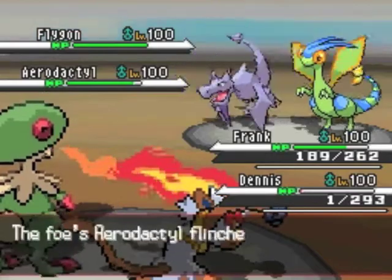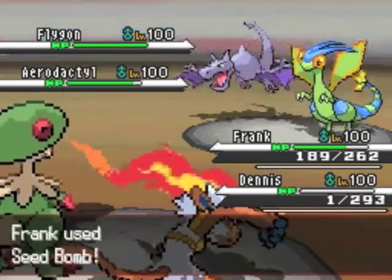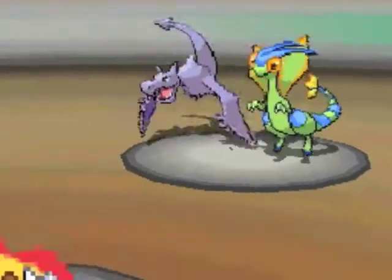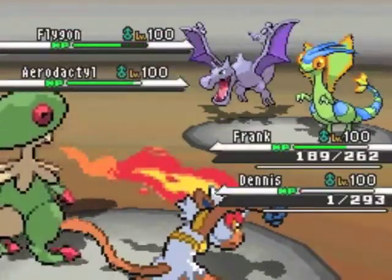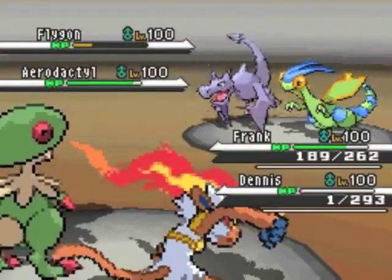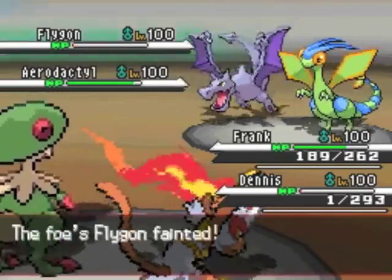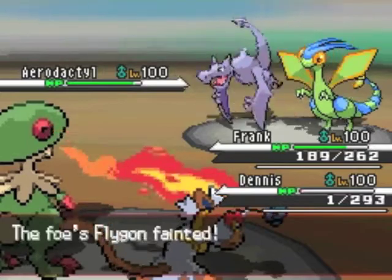I find out that his Flygon is faster than Aerodactyl, so that probably means he has a Choice Scarf. But it doesn't matter too much because I get lucky here — I get a critical hit on his Flygon and he gets knocked out, unfortunately for him.